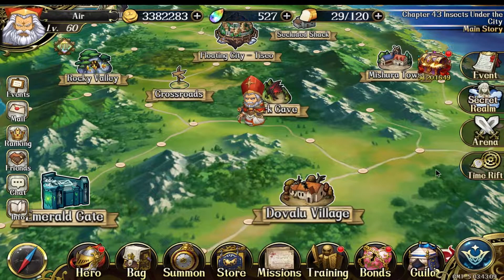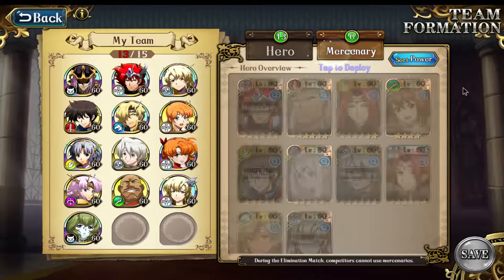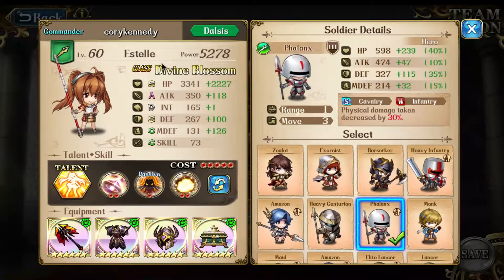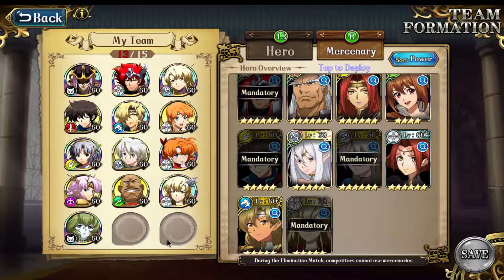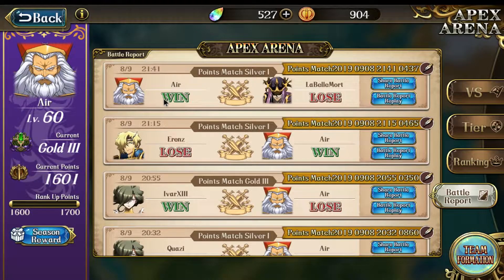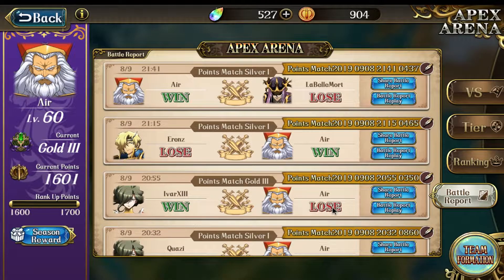Hopefully I can get my Apex team ready. I don't have certain heroes yet, so I look at what's strong and decide from there. I'm really liking Serena — I think if I have her it'll be easier. Since they added the replay feature, I'll probably start showing some of my replays and commentating over them.